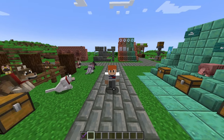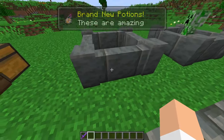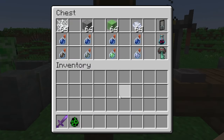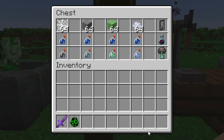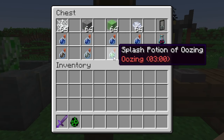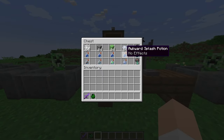Finally, this is probably a top three feature for me — we have the new potion effects that have come with this update. We have the potion of weaving, which can be crafted with an awkward splash potion and cobweb. The potion of infestation, crafted with an awkward potion and stone. The potion of oozing, crafted with an awkward potion and slime block. And then the best potion in my opinion — the potion of wind charging, which comes via a wind charge and an awkward splash potion.